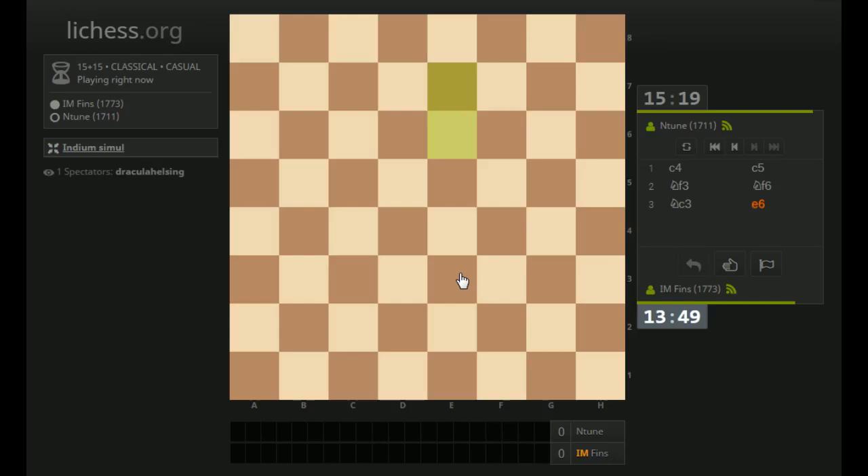I think having the move list is almost necessary because the way blindfold simuls work on Lichess is the games just pop up. I guess I could cover up this portion if I really wanted to — that would be a true version of a blindfold simul. I'm not gonna do that today, but this is a little bit of cheating to have the moves up here. It's still very difficult, of course.